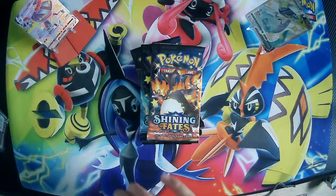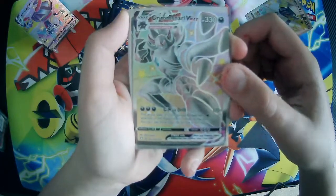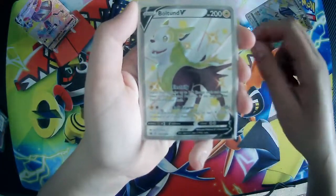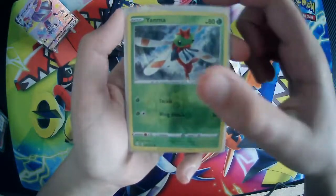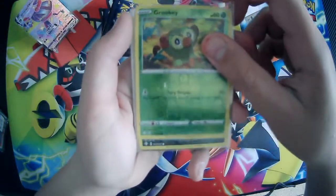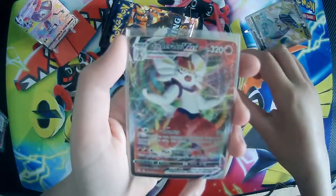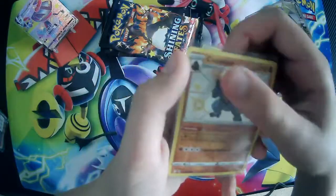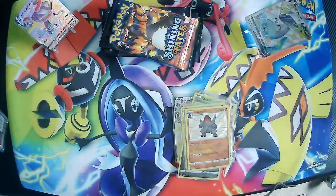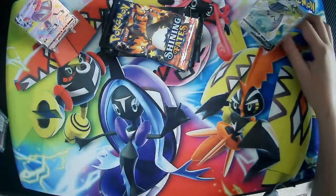First we got big boy Grimsnow VMAX. I didn't really show you the card — there you go. Bolt Hound V, very very very nice. Yanma reverse, Grookey reverse, Nickit reverse VMAX. We got a Cinderace VMAX, Decidueye hollow, and a Colossal Shiny hollow. Sorry for not showing you properly — normally I like to show up the cards and what they look like. But I didn't, so I'm sorry.